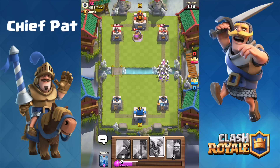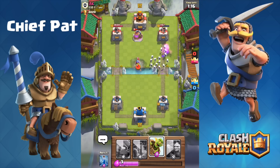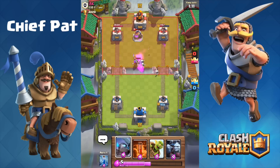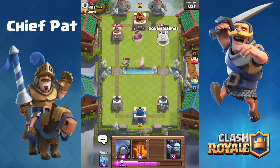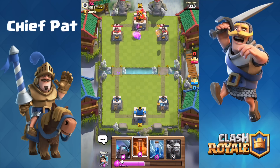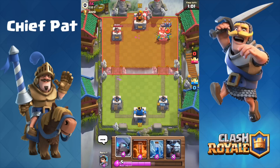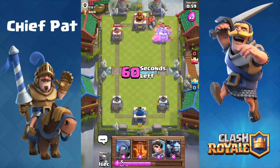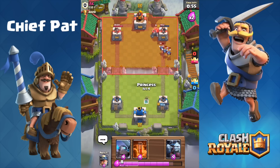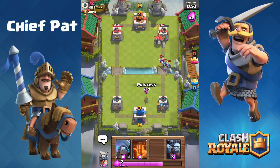Looking pretty even so far. He does have the pump down, but take a look at these Skeletons — he's going to play a Musketeer but has nothing else he can play against them. The Skeletons are going to go crazy onto the Musketeer, bring her down to 1 HP, and she's going to be rendered almost completely useless. Then the Goblin Barrel is going to go down onto the tower and deal over 700 damage right there after I zap it just a half a second too late. That tower is pretty much as good as gone.